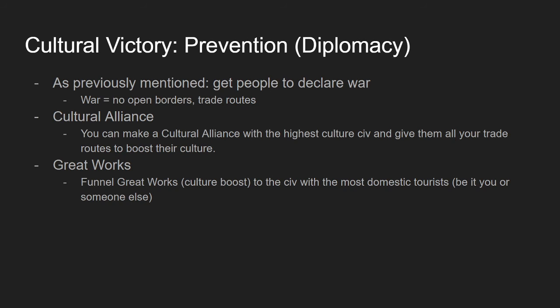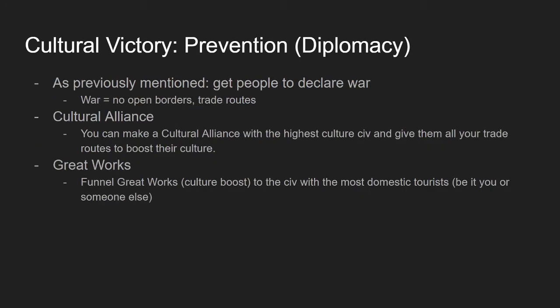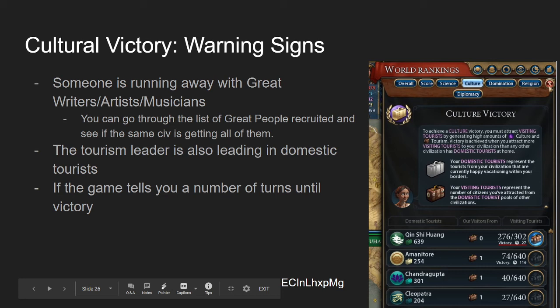For prevention: you can get people to declare war on the target, which removes open borders and trade route modifiers for everyone at war with the threat, reducing their tourism generation. Another tool is the Cultural Alliance, which gives both civs extra culture for international trade routes between you. In Potato's video, he made a Cultural Alliance with Chandragupta and sent him all his trade routes, which boosted Chandragupta's culture enough to stop China from winning. You can also trade great works via diplomacy — buying great works from others if you're leading in domestic tourists boosts your culture.